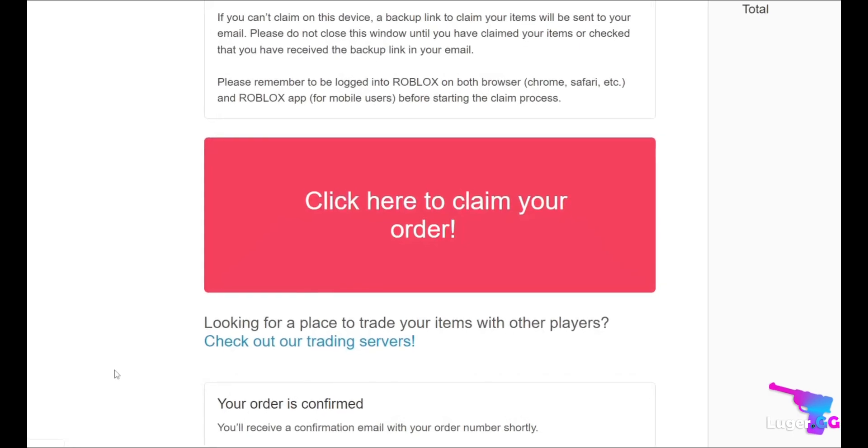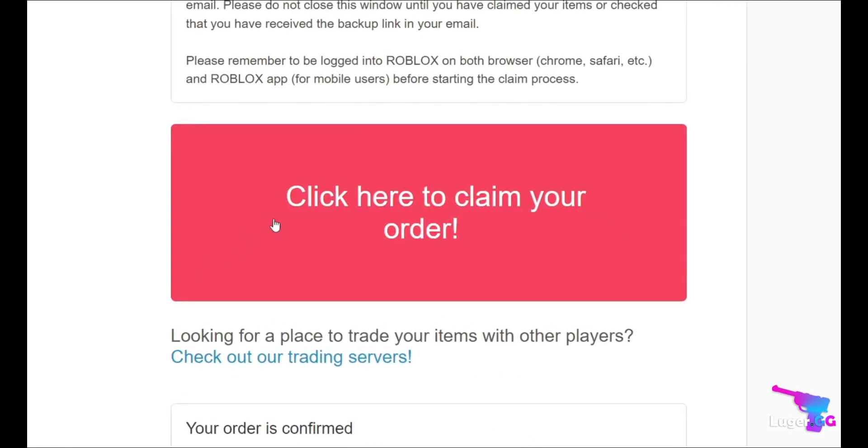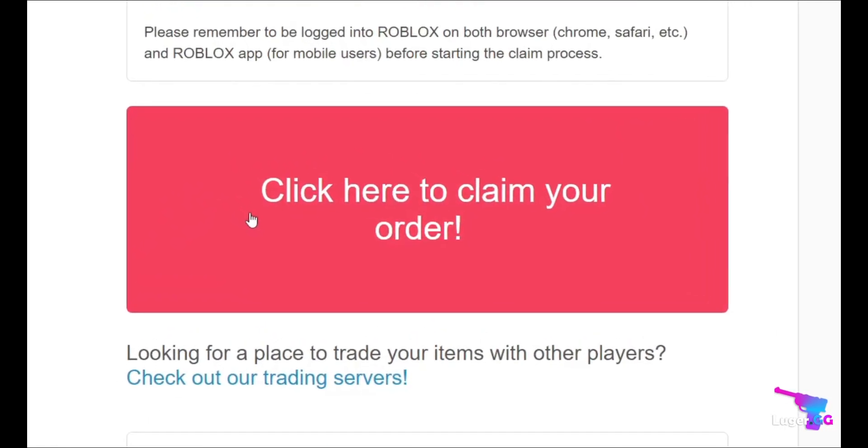At the start of the claiming process, you will be prompted to this page. From here, press the 'Click here to claim your order' button to get started.